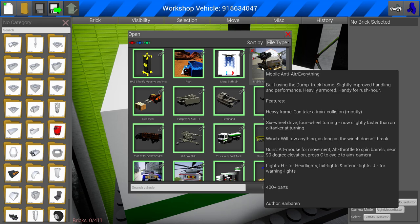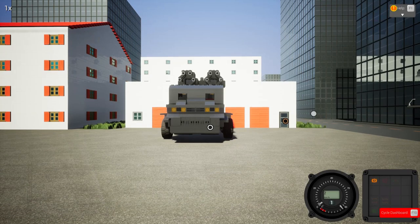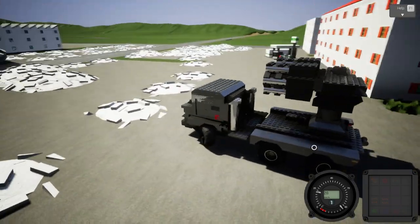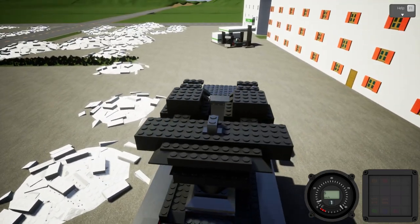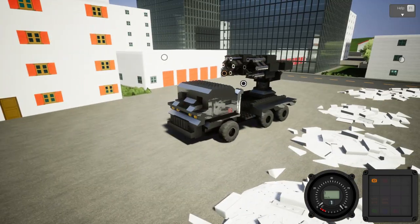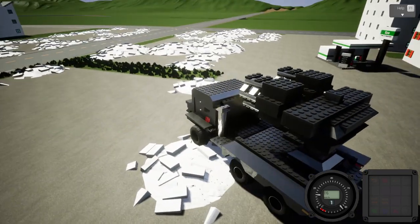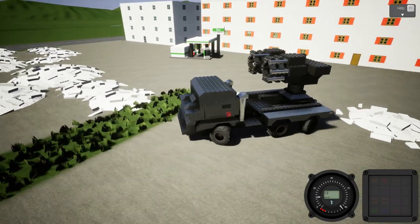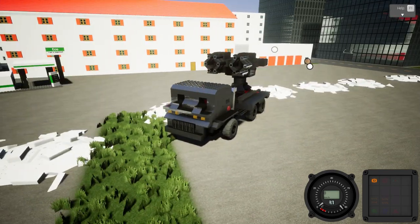To detonate it we're going to be using the Mobile Anti-Air Slash Everything — what a name — built using a dump truck frame. This is by Bar Baron. If you don't know who Bar Baron is, he's the one who made the helicopter we enjoy blowing up so routinely. He mentioned his newer helicopter creation is now affixed with even more explosives so it blows up even more spectacularly.